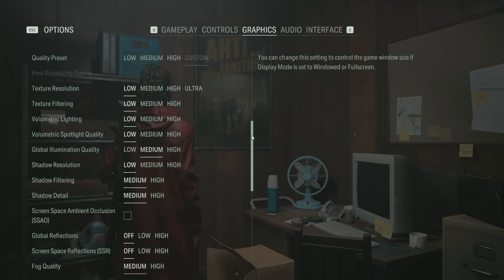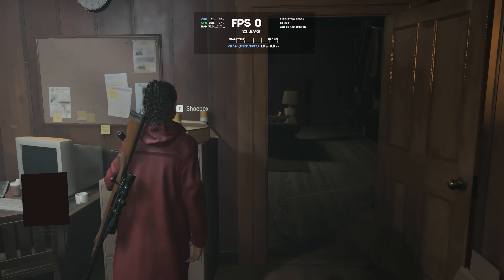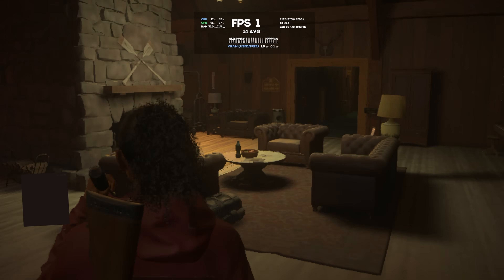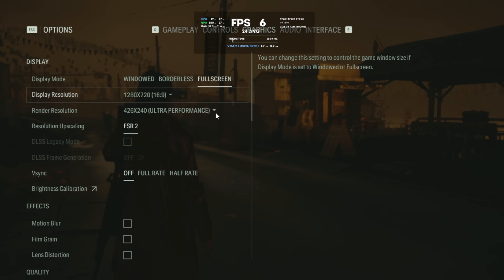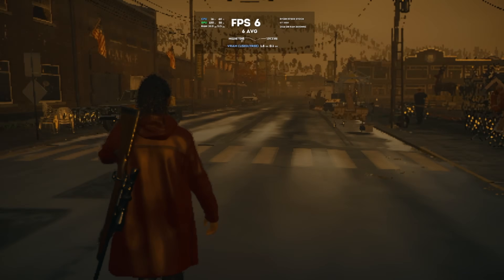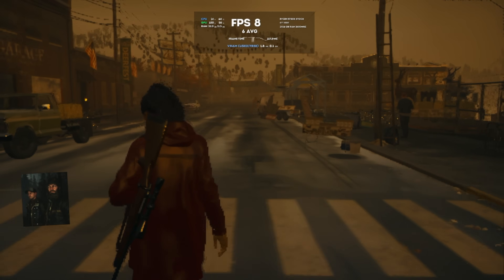Alan Wake 2 takes us to a whole new dimension — now we are getting not frames per second, but seconds per frame. Ultra performance upscaling technically gives us an immense gain in terms of percentages, but that translates to just 3 FPS — 6 if we drop the base resolution to 240p. And that looks trippy. It is definitely an experience. Great that it works, but let's move on.